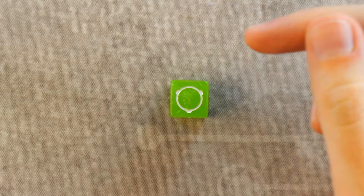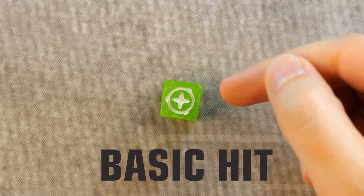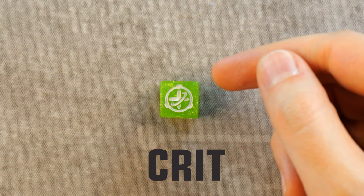Each unit die will have a variety of faces. This icon represents a miss — if you roll this face, you may want to consider re-rolling that die if possible. This represents a basic hit: if you roll a basic hit you can apply it to a conflict or boss for one damage.